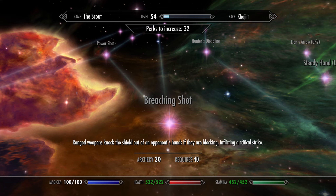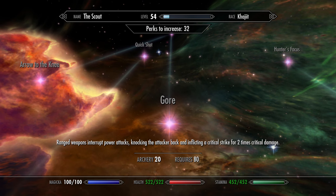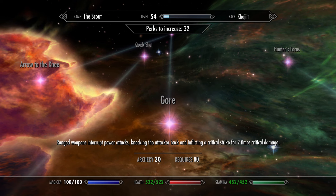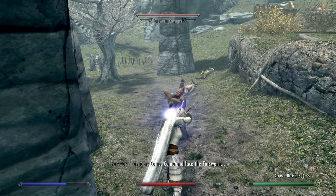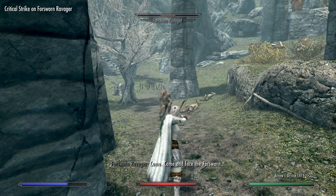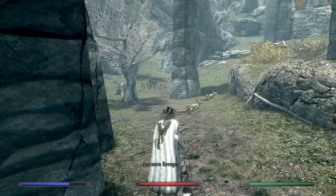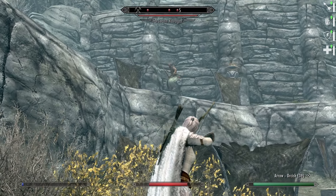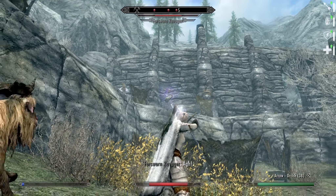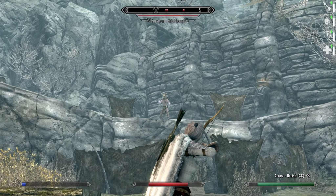The short-distance perks are even more useful. We can get up to 40% damage at close range, the ability to knock a shield from an enemy's hand with Breaching Shot, and most importantly the Gore perk — which deals extra damage and pushes the target back if you hit them while they were power attacking. Timing this counter-shot gets much easier with one or two ranks of Steady Aim, which slows down time while you aim with your bow.